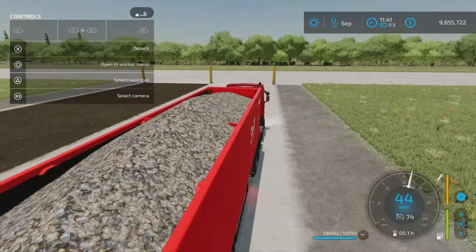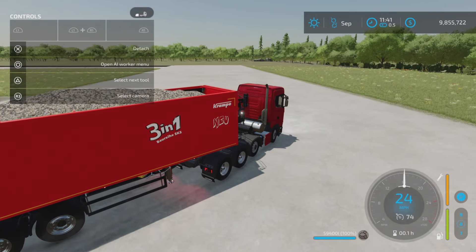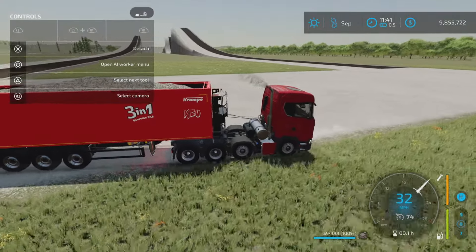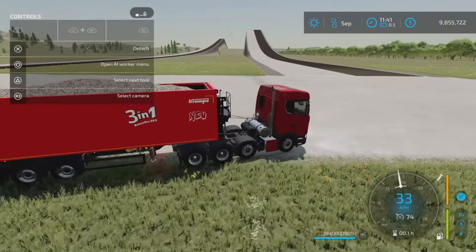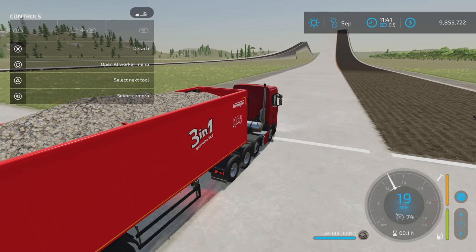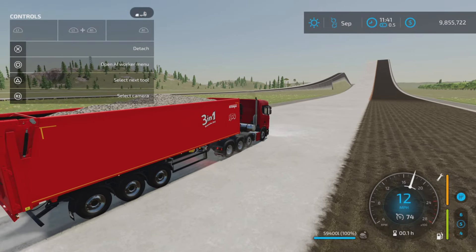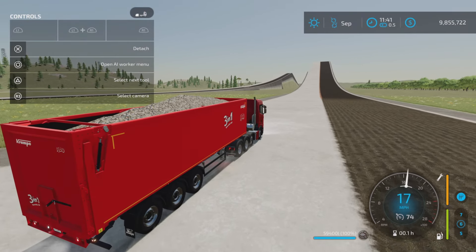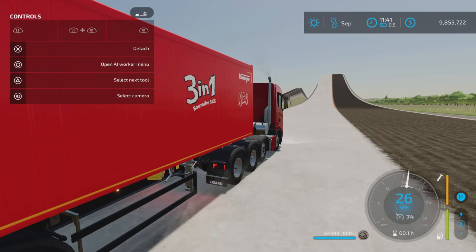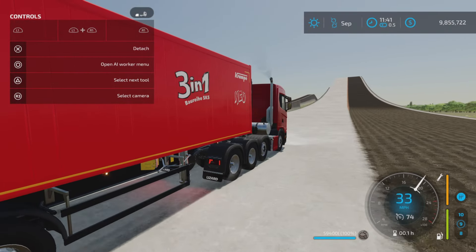Now, it says automatic. It does shift through the gears — it's very smooth. We're going to take it over the big one and see how badly we can crash this thing. Actually, this side isn't as steep as the other approach, but I expect it to fully go up this — no problem here.